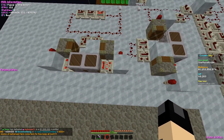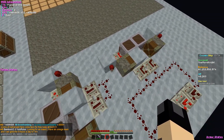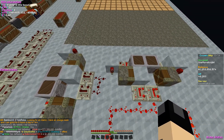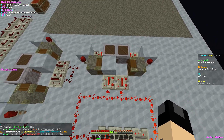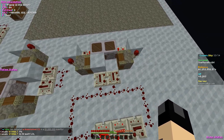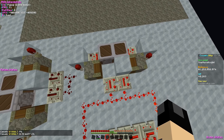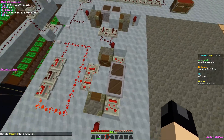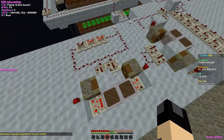When the dropper is empty it triggers this comparator, which inverts the signal through the redstone torch, which pushes the block and sends the signal further. Then the other dropper — the one that's full — starts ticking down, moving items into the first dropper, and the whole system just runs again and again.